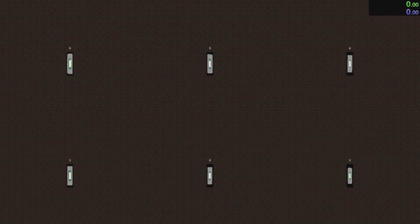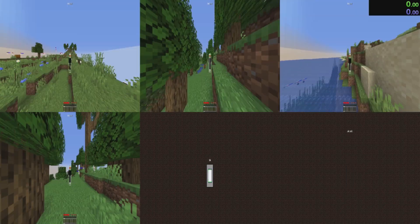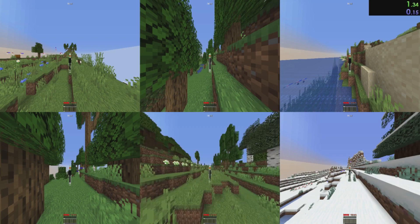I'll briefly go over the settings I used when taking the screenshots of the spawn images — these are the settings I deemed standard among RSG runners. I used Quake Pro first-person view and wide resets.